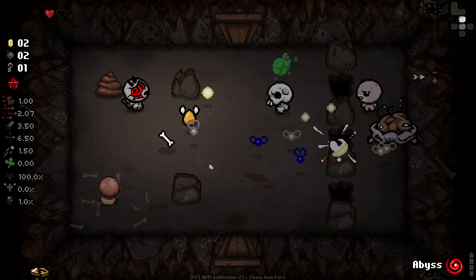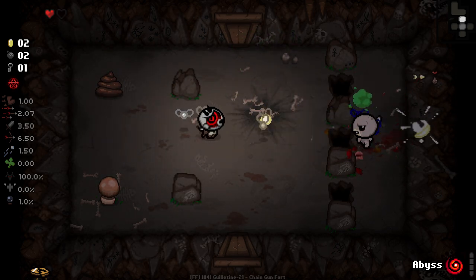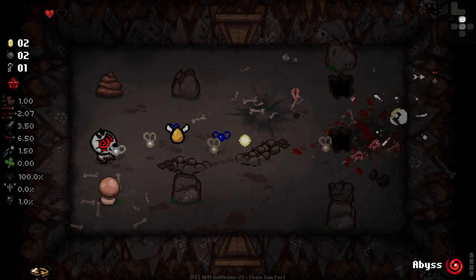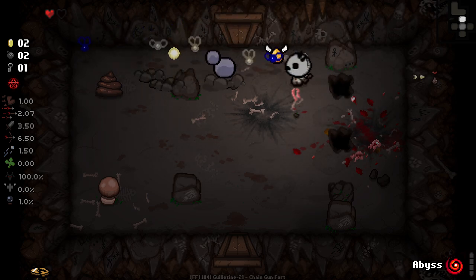We've got Soy Milk going. So we don't actually know what this locust is doing, apart from it looking like a piece of corn. It looks more like an egg to be honest — a very, very yellow egg.